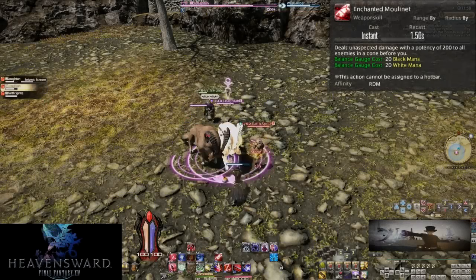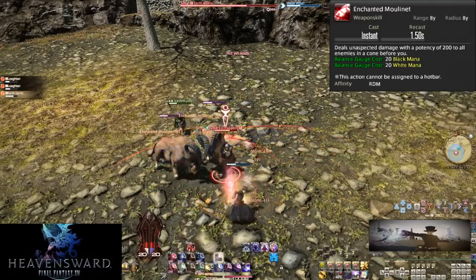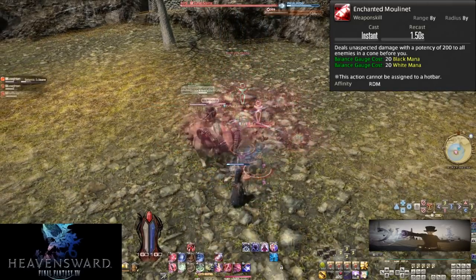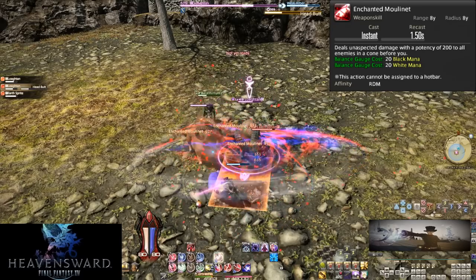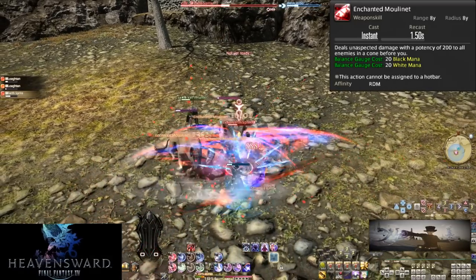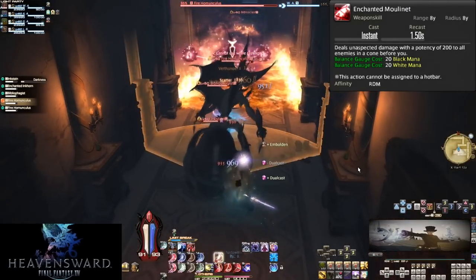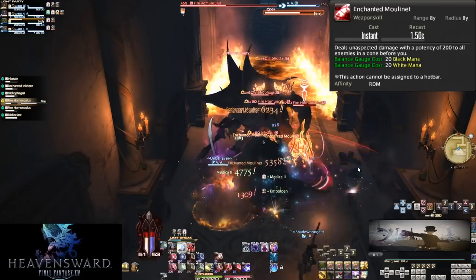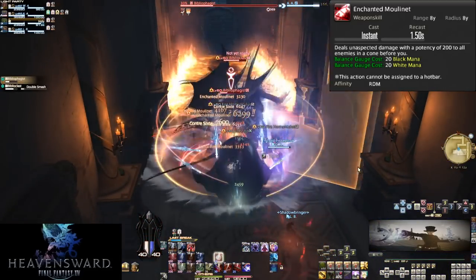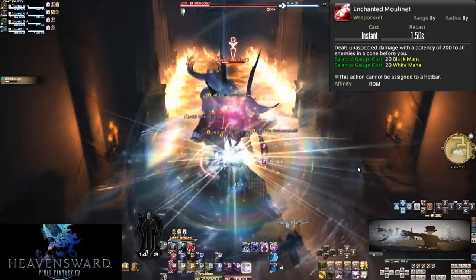Heavensward begins. Level 52, Enchanted Moulinet. The normal version is worthless. However, if we have 20 mana of both types or more, we can use Enchanted Moulinet. It's a 1.5-second GCD and is our melee AoE, doing 200 potency to all enemies in an 8-yalm cone in front of you. This is how we spend our mana bars during trash pulls. Like all AoE, the more enemies you hit the better the skill becomes. Don't bother saving mana for bosses — use your AoE whenever you can.